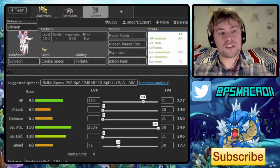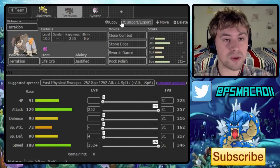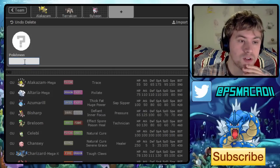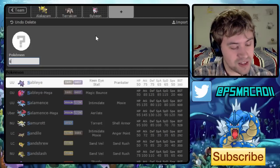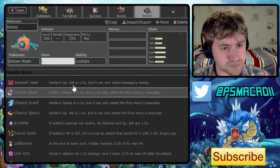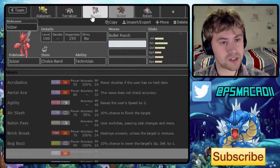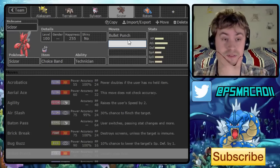We've got a really nice offensive core going on — fast offense, a nice wall breaker, and a good answer to Mega Sableye. Now we need to think about some more bulky members — a semi-offensive wall core. One classic core from Gen 5 is the Scizor-Rotom core, but I want to reinvent it a bit with a Choice Band Scizor instead. Choice Band Technician Bullet Punch gives us priority, which is useful since things like Mega Diancie might be a problem outside of Alakazam.